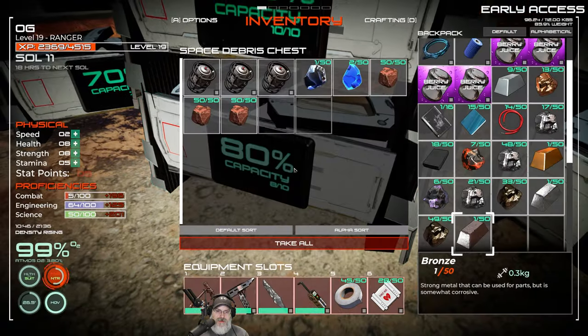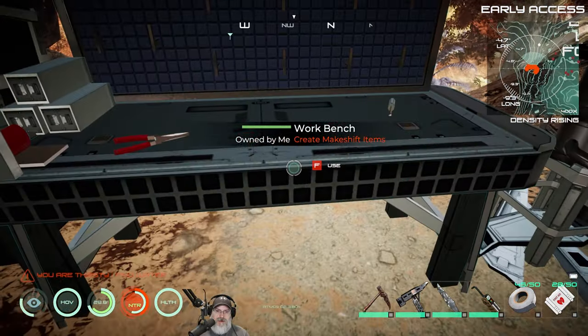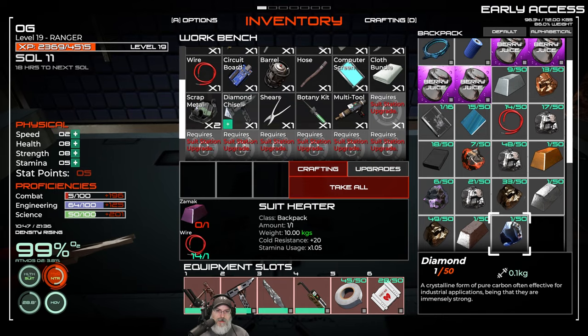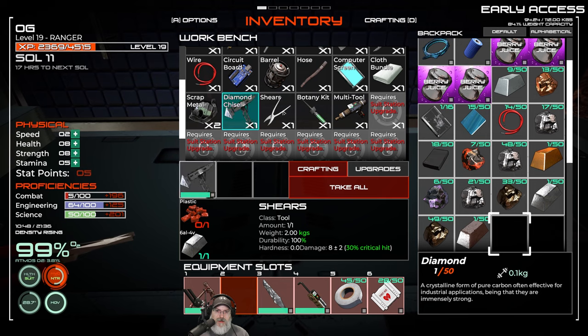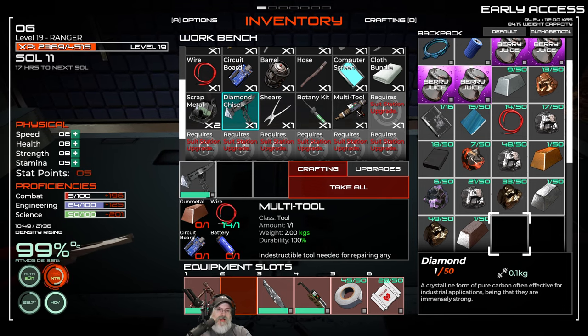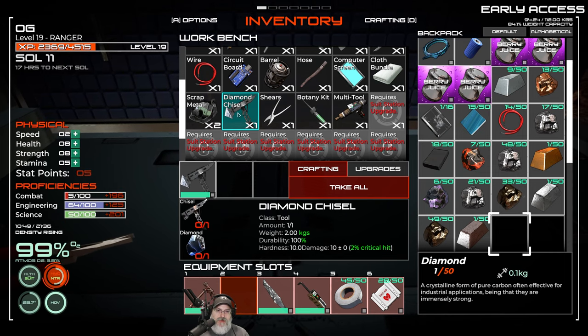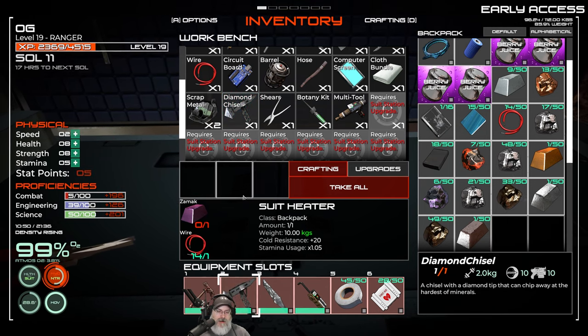So here is our diamond pick. It has a hardness of 10. We are rocking and rolling, baby. We also see shears — what are those used for? A botany kit? Oh, a multi-tool! We can build a normal multi-tool. That is freaking awesome.